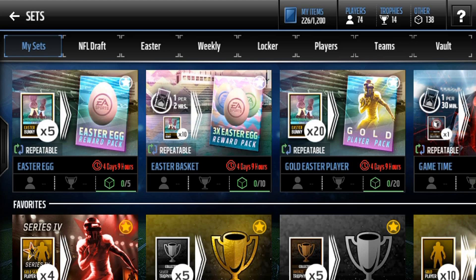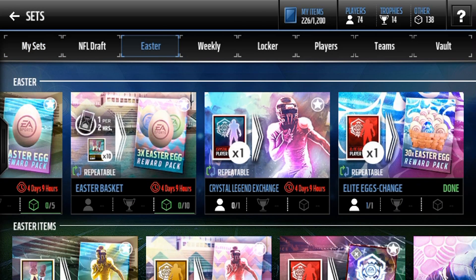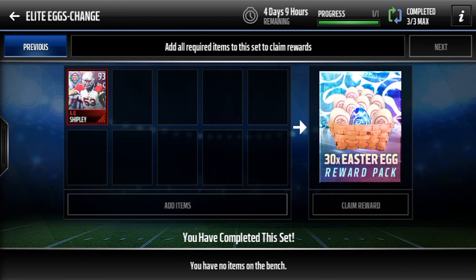So what you want to do is go to Sets, go to Easter, and over here you'll see Elite Eggs Chance. All you want to do is get an Elite Easter Player and put it in this set. You can do it three times max, and that's it.